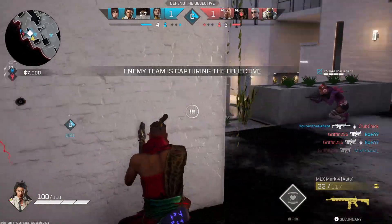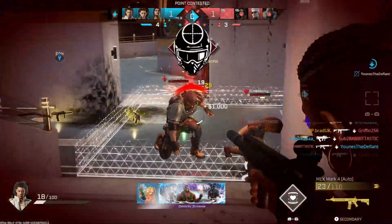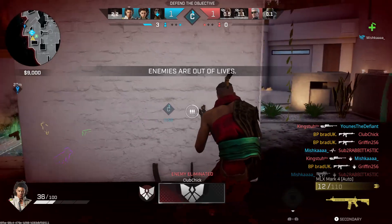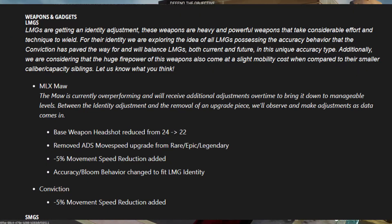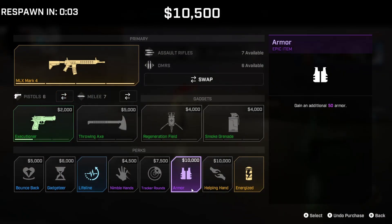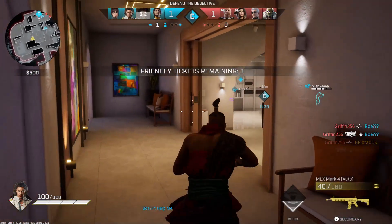Moving over to some weapon adjustments — specifically the LMGs. It's time they got hit with a nerf, and Rogue Company seems to agree. The MLX Maw headshot damage is being reduced from 24 to 22. They've removed the ADS movement speed upgrade from Rare, Epic, and Legendary versions, and in addition you're also getting a 5% movement reduction if you're using one. They've also adjusted the accuracy and bloom behaviour specifically with the MLX Maw. Interestingly, the Conviction is only getting a 5% movement penalty, so our prediction is that the Conviction is going to be a lot more used than the MLX Maw.